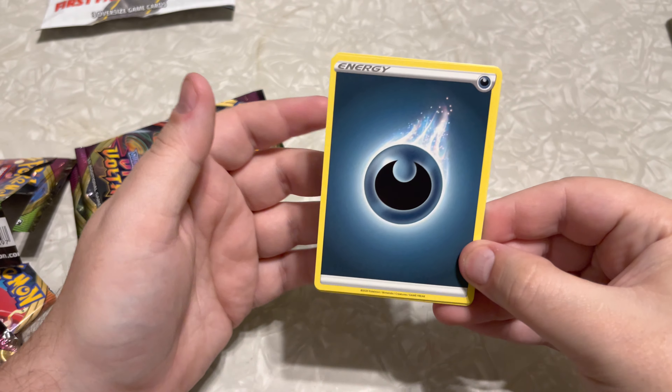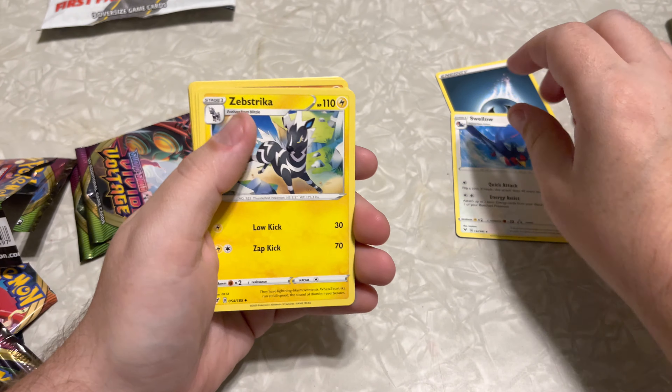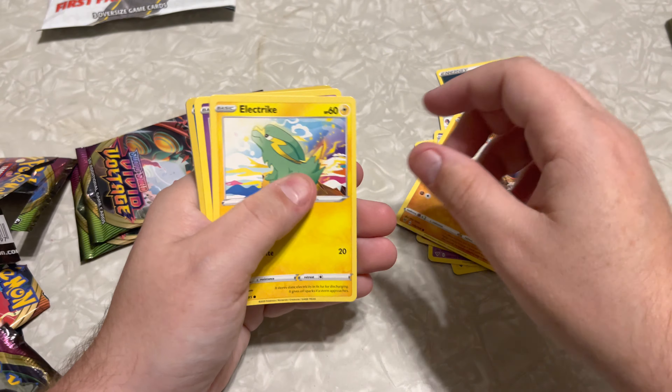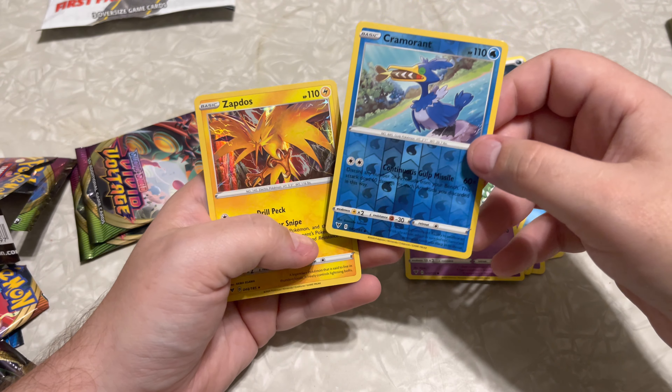And here we go, pack number two. Got that Dark Energy — Swellow, Zebstrika, Dusclops, Drillbur, Wailmer, Cottonee, Clobbopus, Electrike, Cottonee, a Cramorant, and a Zapdos Holo.